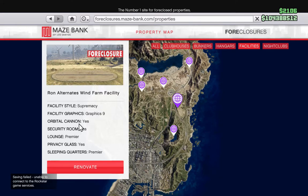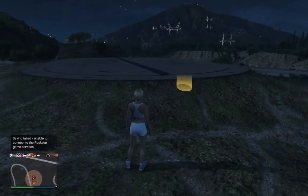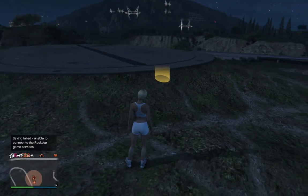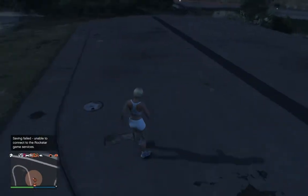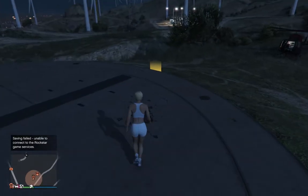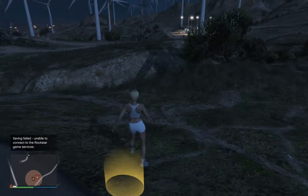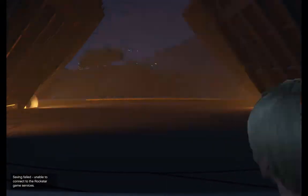You can add a lounge, security room, little cannon, privacy glass, and sleeping quarters, but you don't have to add any of that to get the facility and you may not want any of it. The facility is easy to spot when you drive past one because it has this oval-shaped elevator. To go in, either driving or on foot, you step into the circle.